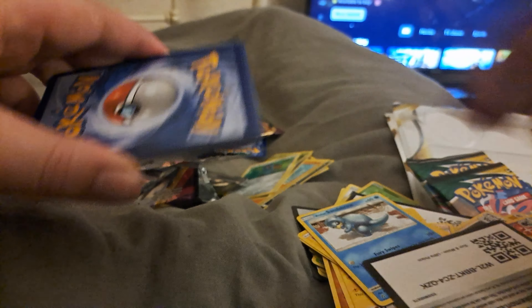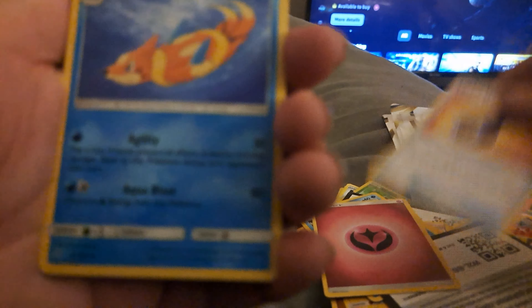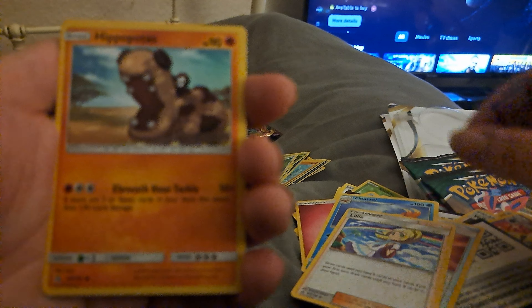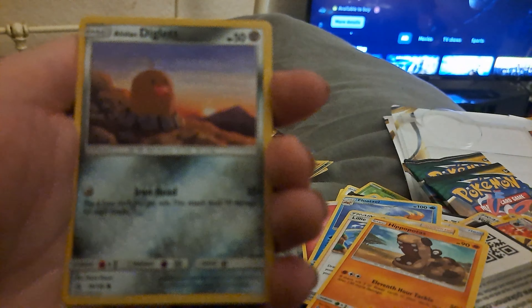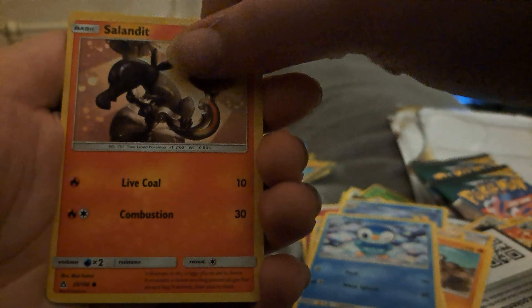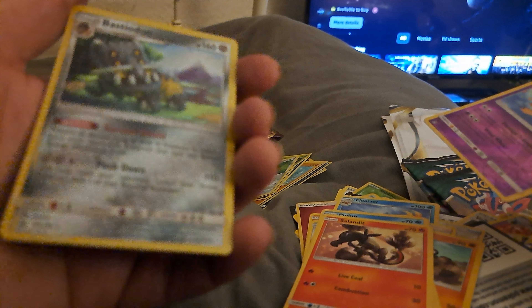Here we go. Four on the back, I'm going to say Electric again. Psychic. Lucario's Whistle, Float Stone, Lillie, Hippopotas, Riolu, Alolan Diglett, Piplup, Salandit. Driftblim holo, and behind that is a Bastiodon reverse holo — that's not bad. Nice looking card as well. So not bad, not great obviously on the Ultra Sun and Moon cards, but I've heard they're absolutely notorious to get anything decent out of. Really hard.